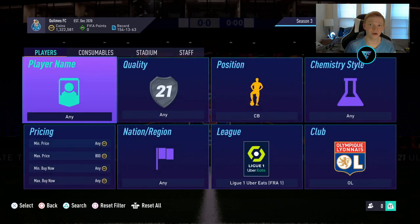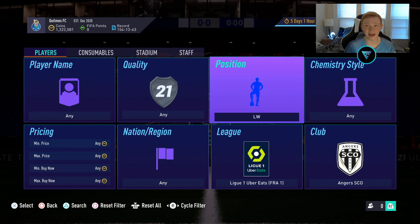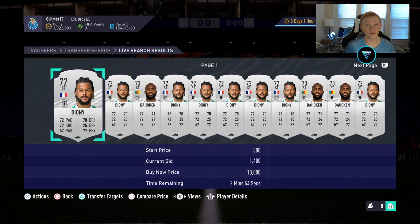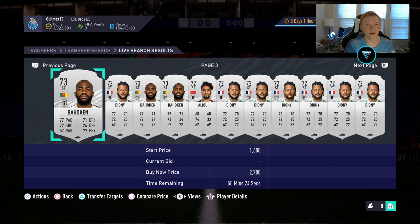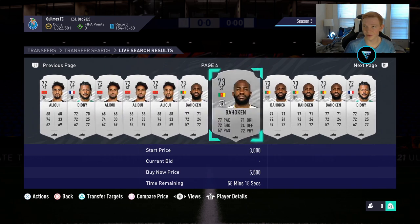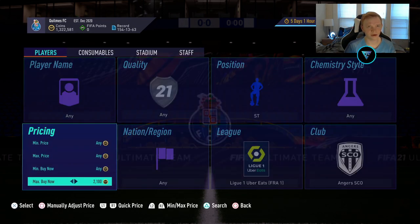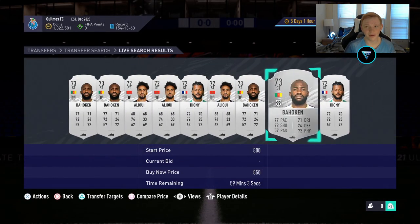Moving into our third and final filter, we're sticking in League 1 and looking at Angers SCO Strikers. In this filter we have Dione, Bohokin, and Elui — so at least three strikers. If we take a look at the price, these guys are typically around 2,000 coins, though right now maybe around 1,800.